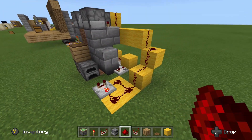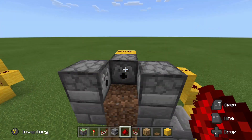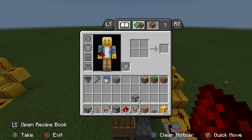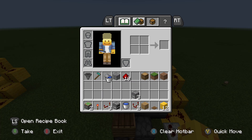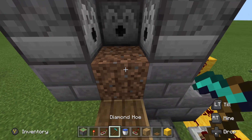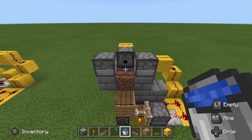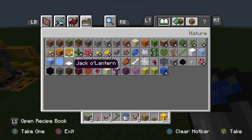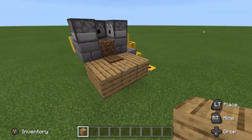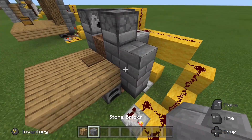Now step on the pressure plate and place your water source block right behind the dirt block. Step on the plate, get your water bucket and hoe ready. Go ahead and place the water block back here and till that dirt. The pressure plate will also keep the design from spilling water everywhere if you walk away.